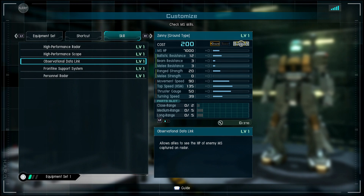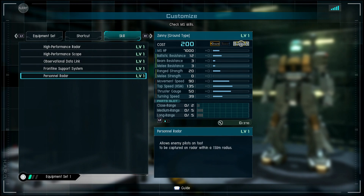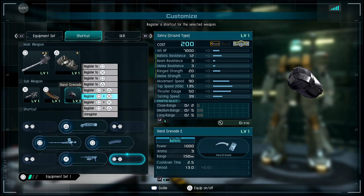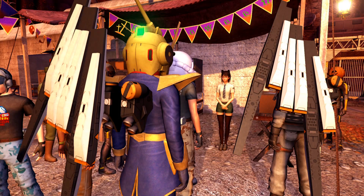Here are the stats — you can see the radar, scope, observational data link, front line support system, and personal radar. We're going to jump in quickly to give you an idea of what it looks like when it moves around and stuff like that.